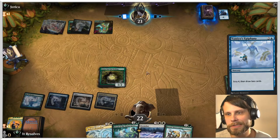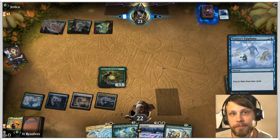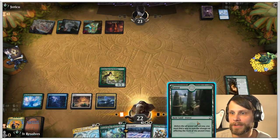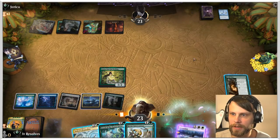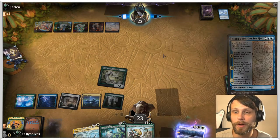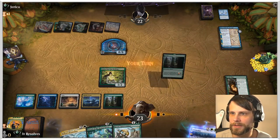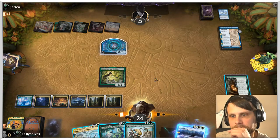Maybe that was an argument to play the Dryad instead since it gives us a little more to do. Anyway, let's see how this one goes — interesting, Tamiyo's Epiphany. I didn't even know that card existed. I think the play right now is to foretell this and then leave up Teferi's Protection in case we need it. I'll attack in for one here — this game could go on for quite a while.